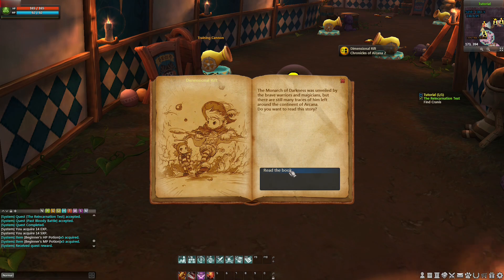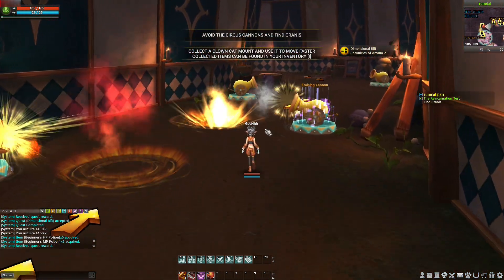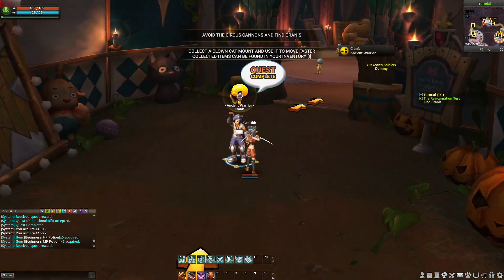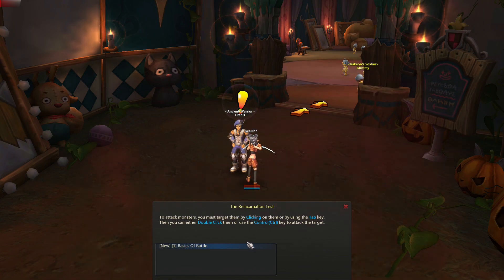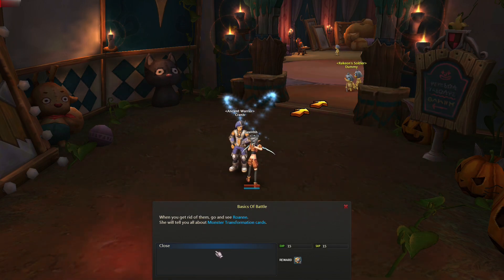Read the book — Dimensional Rift. Close. Next. We might get hit by a cannon. Find Cranes. Turnover request. Yes. Until next time. Battle — basics of battles. Next. Okay. Teach me how to fight.